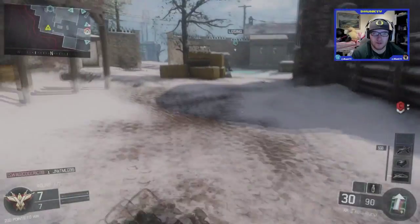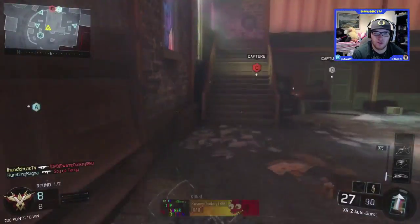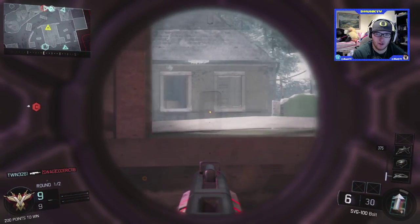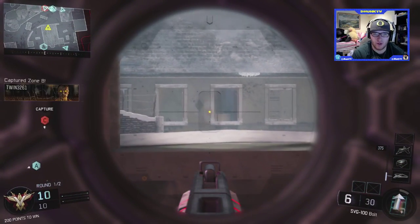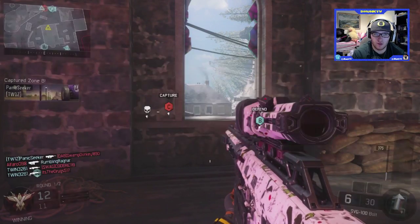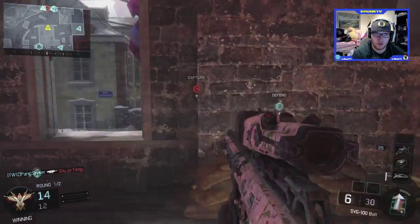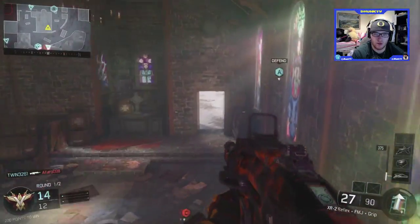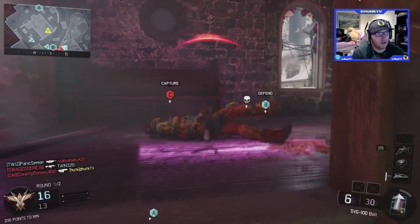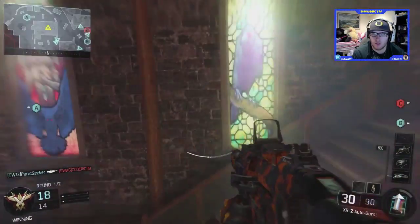Alright, so we're hopping into this game. The score is 8-8, we hopped in right after it started. We're playing on — what is this map called? Infection. And yeah, we're going to try and get some picks with the sniper and switch to the XR-2 when we need it.